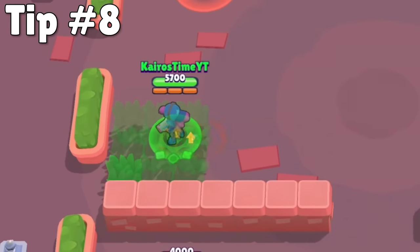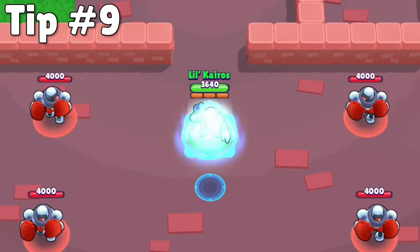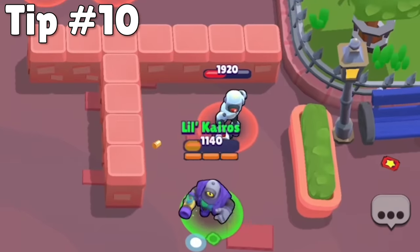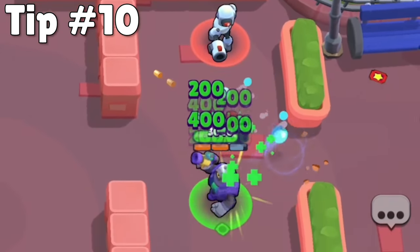If an enemy gear is actively being used, you'll know because it will actually start glowing. Also, some gadgets affect the next attack or super that a brawler will make, and you will know if one of these gadgets has been activated because a brawler will get a glowing halo above their head. This can be seen by all players, so if you want to use this type of gadget, it's usually best to activate it right before you attack.